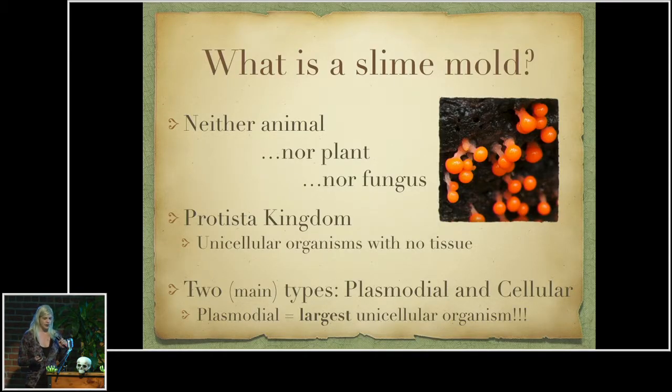I went a really long time without knowing what a slime mold was — I would just encounter it in NetHack all the time. Part of the reason is because it's kind of complicated. They are protists. They are not plants, they are not fungus, they are not animals, though they sometimes exhibit characteristics similar to organisms in other kingdoms. Protists are unicellular organisms without any tissue, like algae.